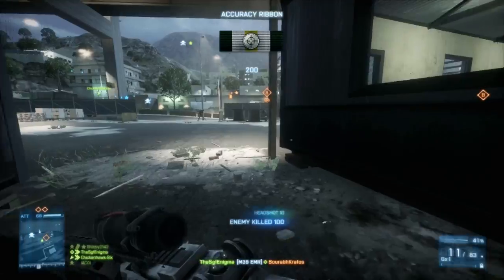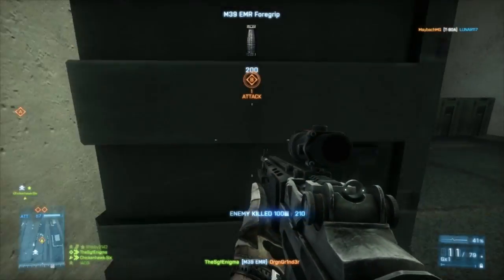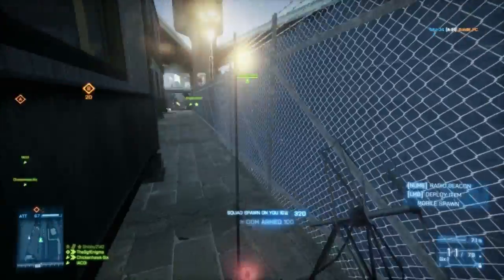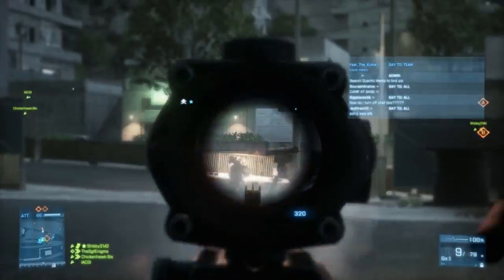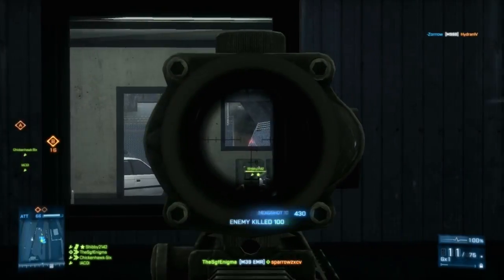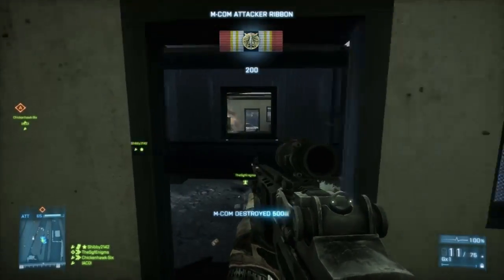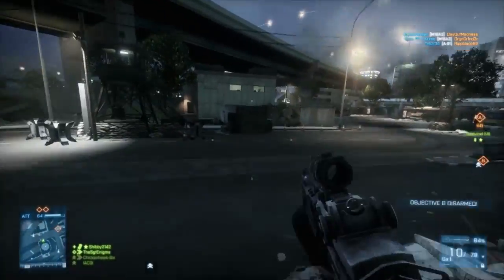Running again with the M39 EMR and doing some really good work — it's about two to three shots to kill a target, similar to the MK11, but it's a little stronger. The recoil is going to be a little higher than the MK11, and the shots per spread are going to be spaced a lot longer compared to other semi-automatics. But it's a good overall weapon — the strongest one within the recon kit. You can use it for close quarters because it works, but if you're going up against the assault class you're just going to get outgunned.